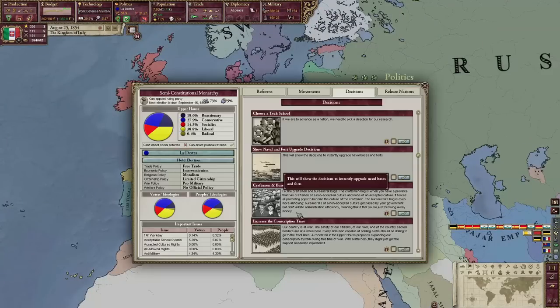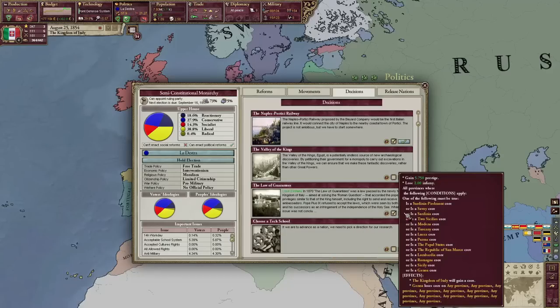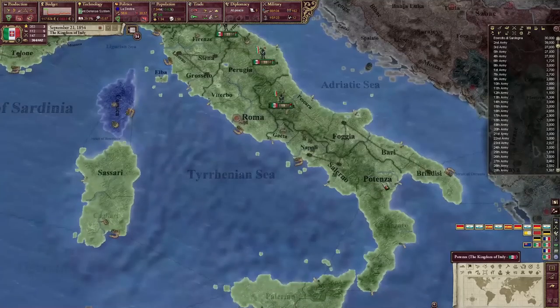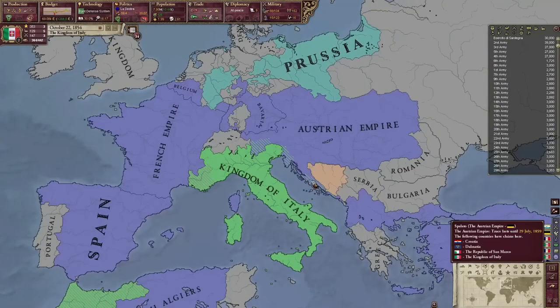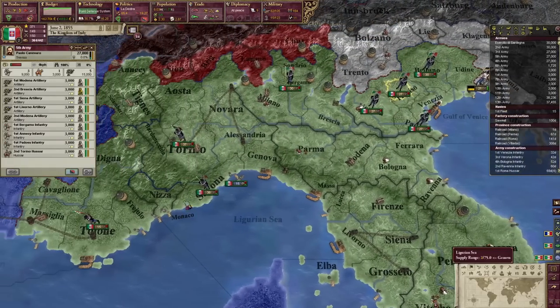Italy is here — Italy will be feared, that's our new motto. We can build the Vesuvius Observatory. We'll do the Law of Guarantees, which makes all the countries we just conquered lose their cores. Immediately we're running a massive deficit — I knew southern Italy was not as wealthy as northern Italy, but I didn't know it would absolutely shred the economy. We can also do the Italian Resurgence Movement, which gives us cores on Austria. Before the death war, we're going to try and build a treasury of about five million so we don't ever run out of money.